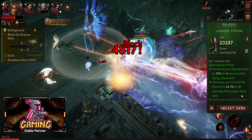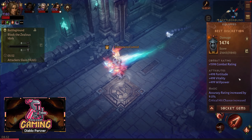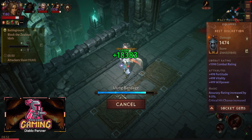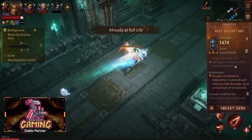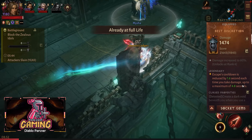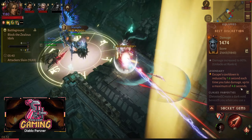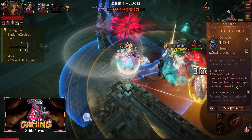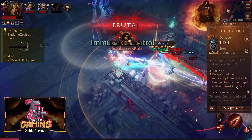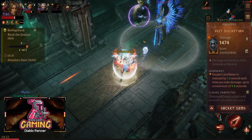Now let's get into the essences. Best Discretion is what I'm using here — Escape cooldown is reduced by 1.6 seconds each time you take damage, up to a maximum of 4.8 seconds. This is how my Escape charges so quickly, and this is the helm that you actually need.